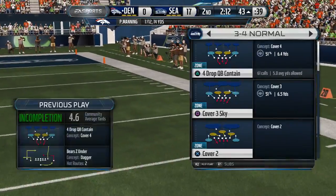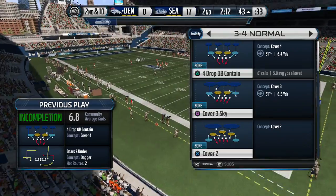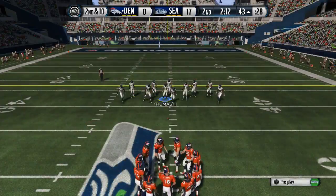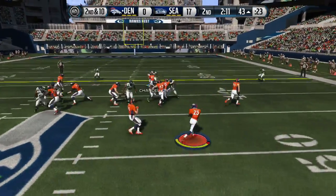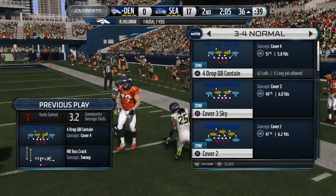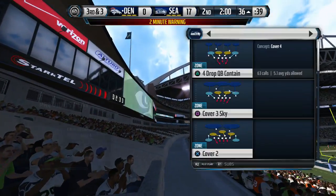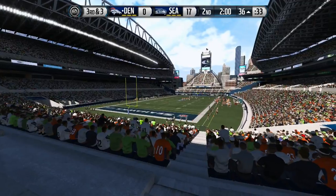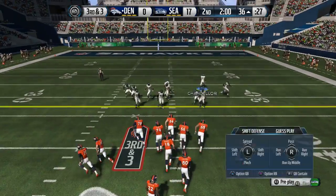The end route on the right side is working against zone — I could stay in a 3-4 normal and keep adjusting, or go to a 3-5 defense. I like the pressure and I like to adjust differently near the goal line. He runs a toss crack sweep to the outside — it's not gonna work. It might work a couple times but we're gonna lock in that run. Looks like third and three coming up, so keeping the run stopper in place.